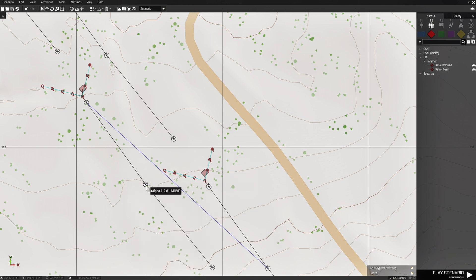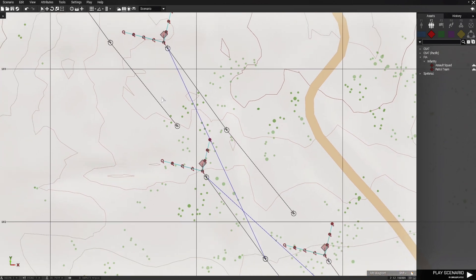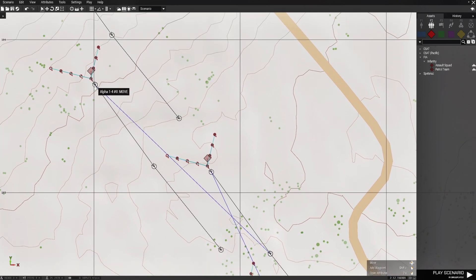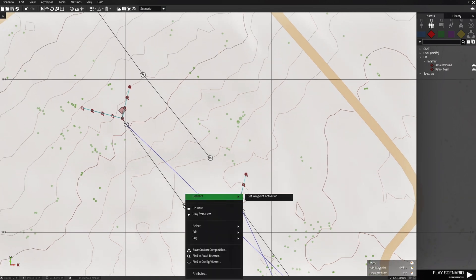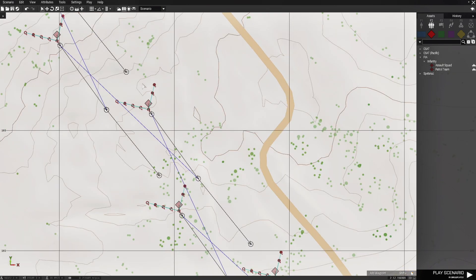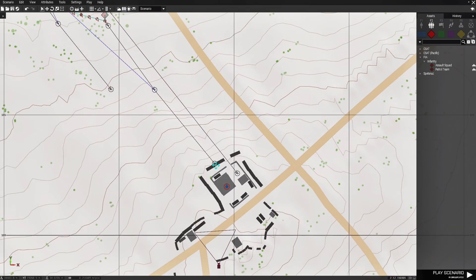We're going to do the same for the next squad — set the waypoint activation on the second waypoint, then go to the first waypoint, which is the starting waypoint of the next squad. We're going to take this waypoint activation and set it to the first waypoint of the next squad. This last guy doesn't get one because there's nothing behind him. So next, we basically carry these waypoints all the way to the objective.